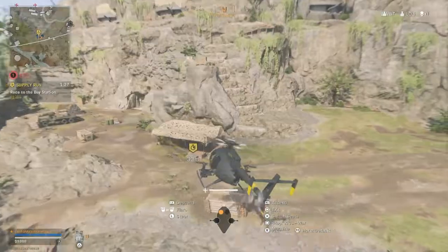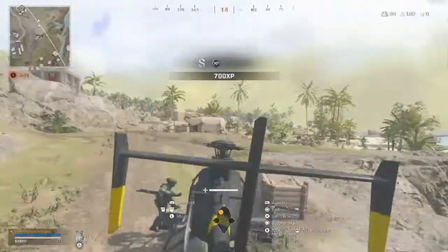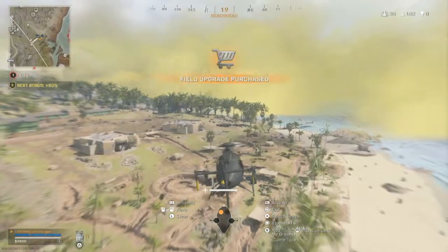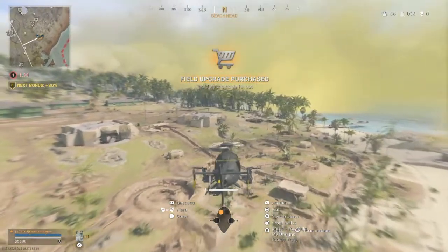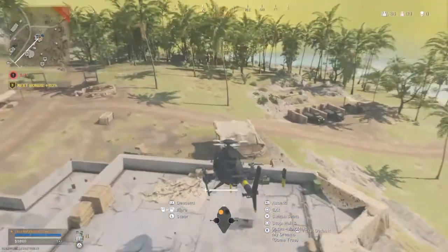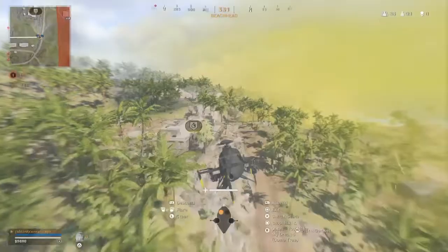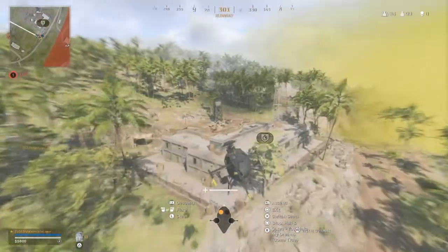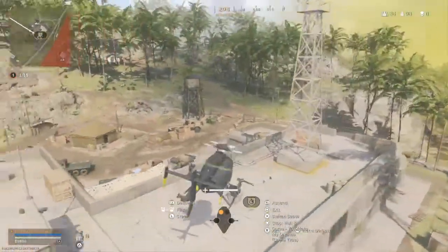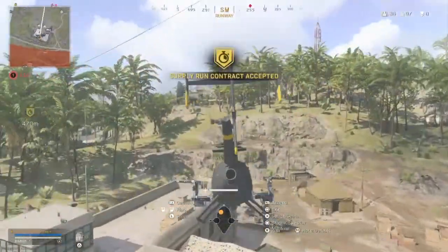Right now I'm gathering loot. I'm playing solo quads, so I bought myself a cluster, a munitions box, self-revive, and I need to get a gas mask. I want to be as looted up as possible. This is a bad example because the circle is not in the center, which contradicts what I was saying earlier. The majority of the circles are going to be along the edge — very easy to predict and maneuver around. You just have to focus on staying close to the buildings along the edges.